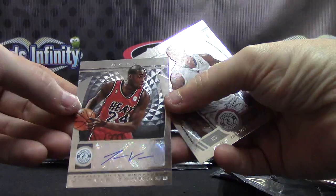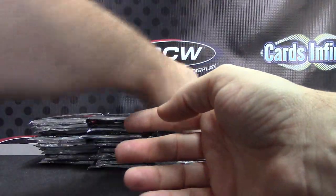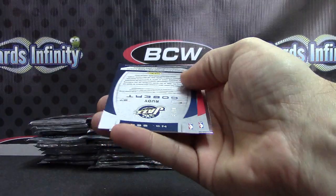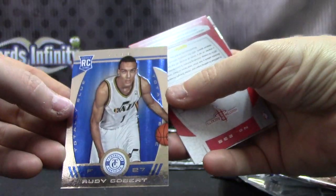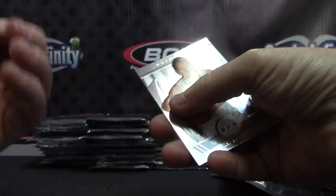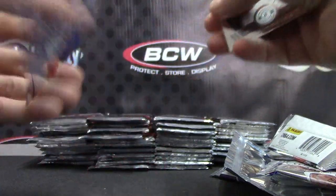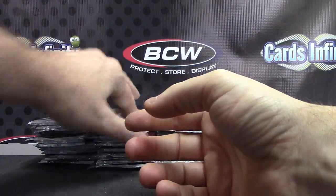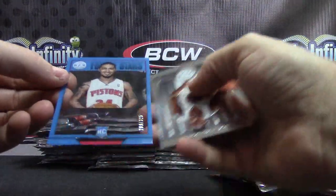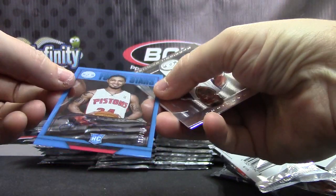For the Heat — Jarvis Varnado autograph. I think that's the Heat's first hit — Miami Heat, goes to Peter. Numbered to 49 — Rudy Gobert, blue. And Ronnie Brewer, numbered to 49, for the Rockets — Houston Rockets, blue. I think the Rockets already have a hit or two. Acetate on-card autograph, numbered to 325 — is that Siva Peyton? Yeah. Number to 325, future stars acetate.